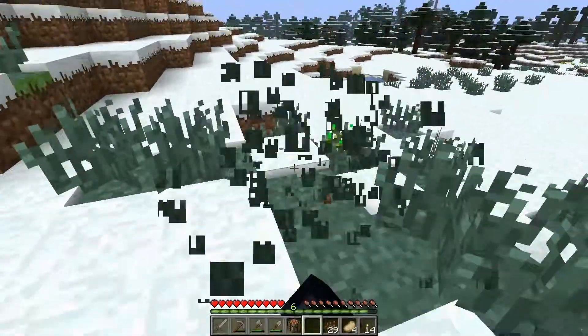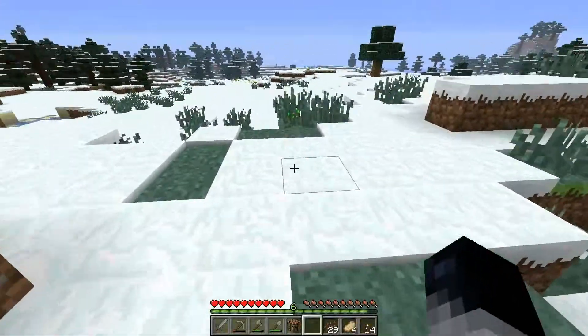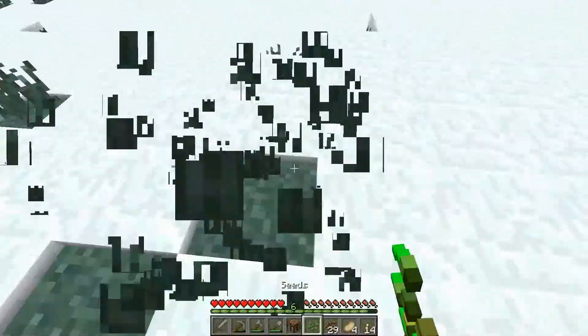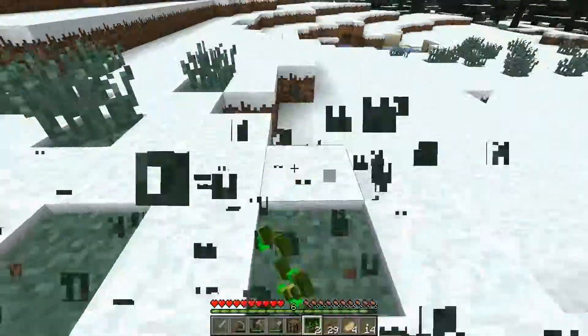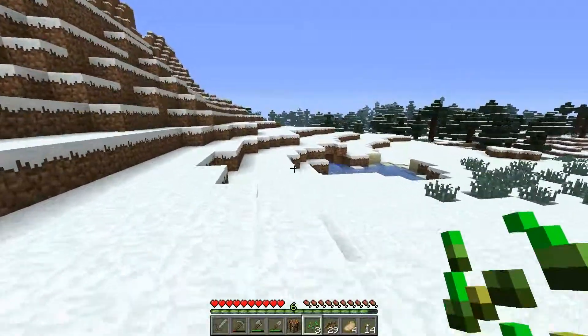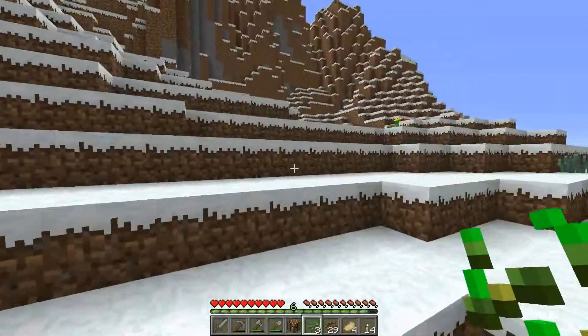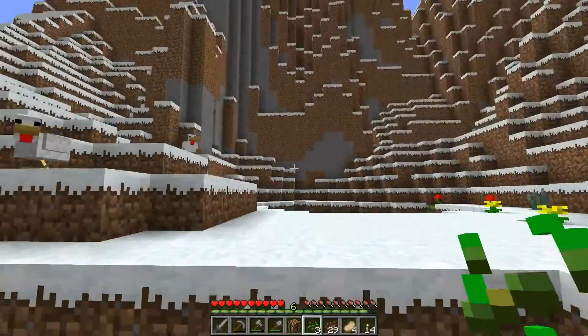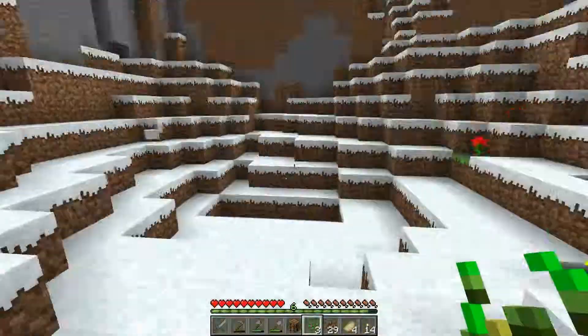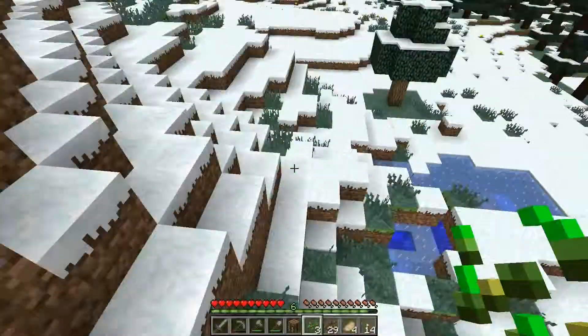Let me go ahead and grab some of this stuff here. I might be making a wheat farm in the next couple of tutorials just to start getting some constant supply of food, or cookies — cookies are pretty cheap, so I figure why not. There's a side of the mountain. There's some chickens. Let's see around this backside.